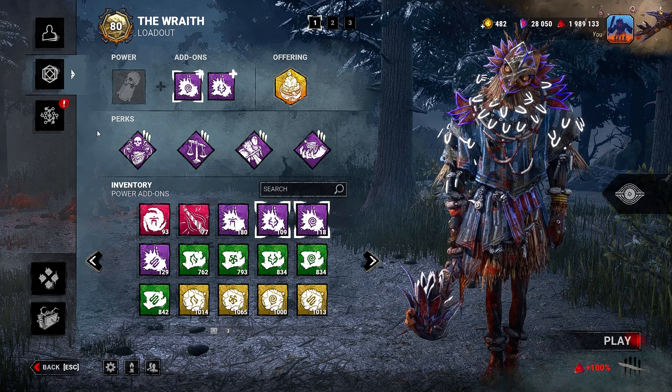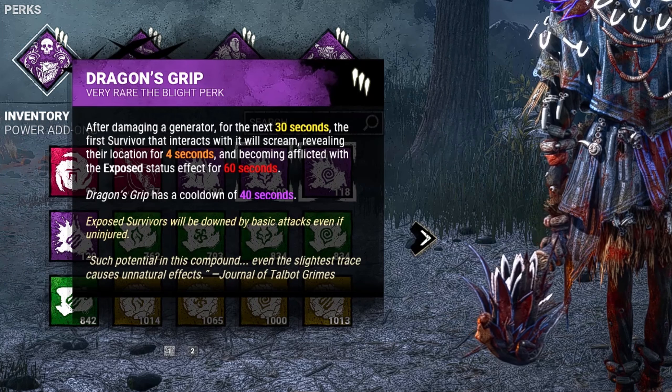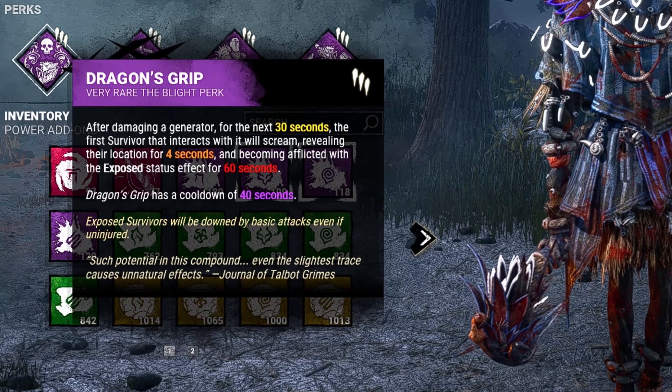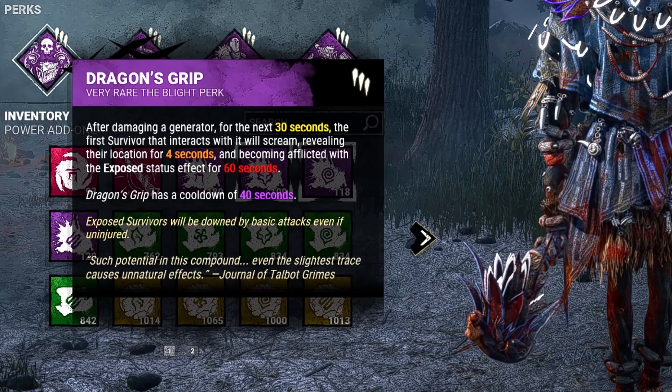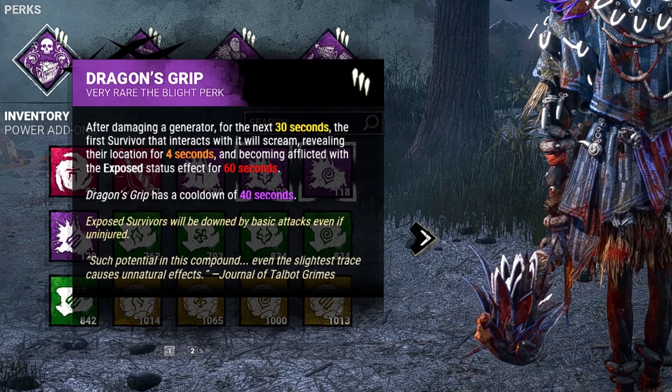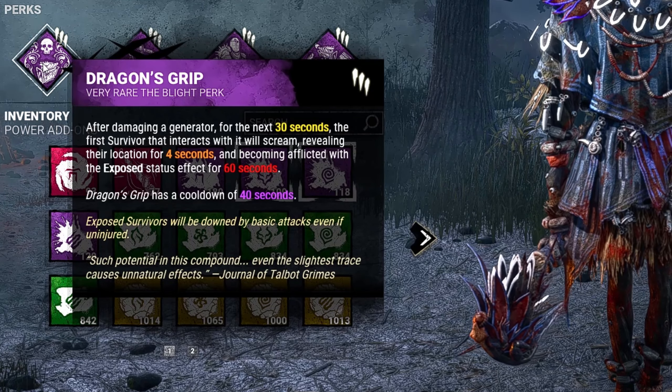Let's go ahead and break it down real quick. First, we have the new Dragon's Grip. After we damage a generator, for the next 30 seconds the first survivor that interacts with it will scream, reveal their location for 4 seconds, and become afflicted with the exposed status effect for 60 seconds.